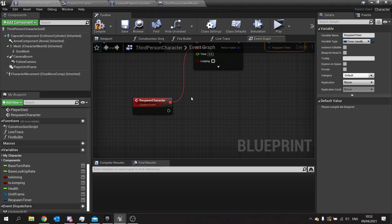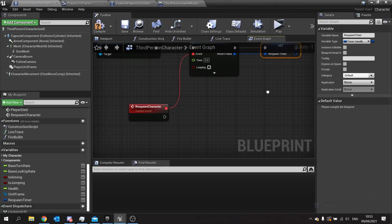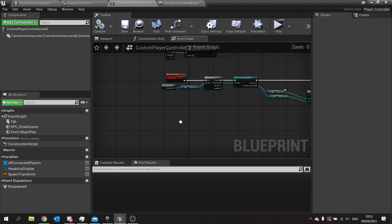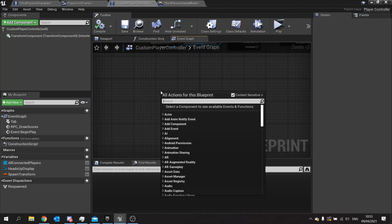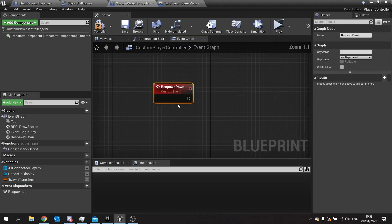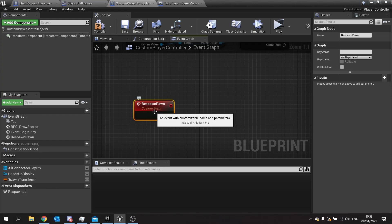Once the timer expires, we send an instruction to request a respawn. As always, server is king — when you do a respawn you're requesting from the game mode a chance to respawn. That has to come from the player controller, because as the player dies the character won't exist and we're going to remove them from the game. The player controller sends that data over to the game mode. So we go into the player controller and set up a respawn request custom event called 'respawn pawn', then get the game mode and send an instruction to it — the game mode is where the respawning actually happens.